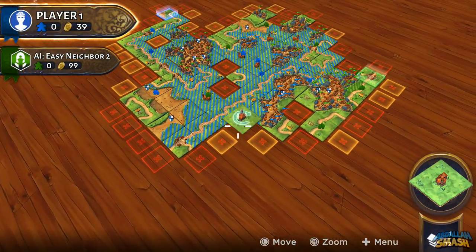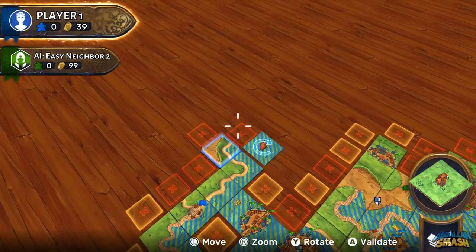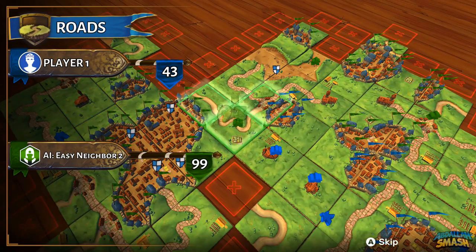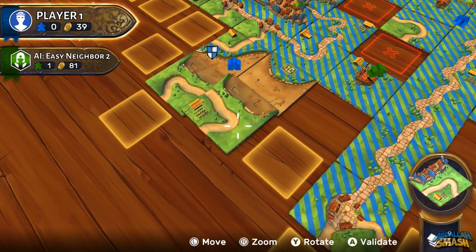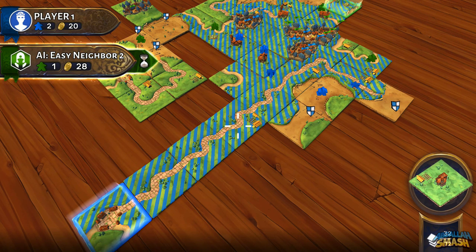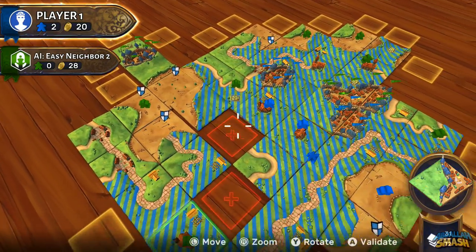After playing Carcassonne in real life a few times with friends, with actual tiles spread across our dining room table, I can say that the Nintendo Switch version really stays true to the game. I really enjoy the fact that the game scores everything for you automatically, so we don't have to rely on physically counting and potentially miscounting scores like with the physical game. The graphics are great, and as soon as you pull a tile, you can easily see which spots you can place it without second-guessing yourself. Turning on the field guides also makes it much easier to see which fields you own in order to score them properly. The game is ideally played on a big screen TV in a living room while giving Joy-Con controllers to your friends in a couch co-op environment.